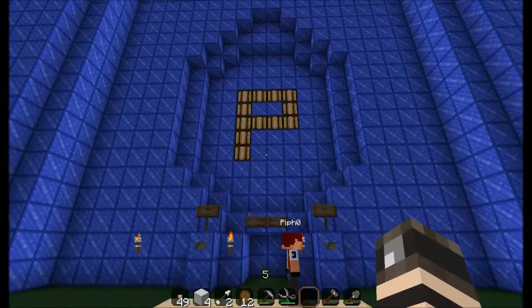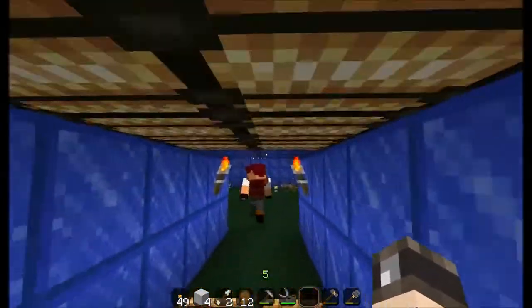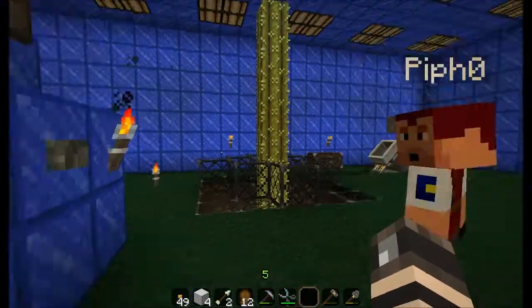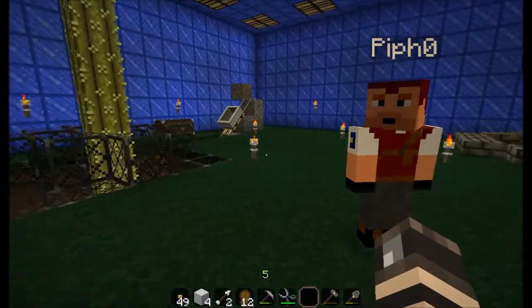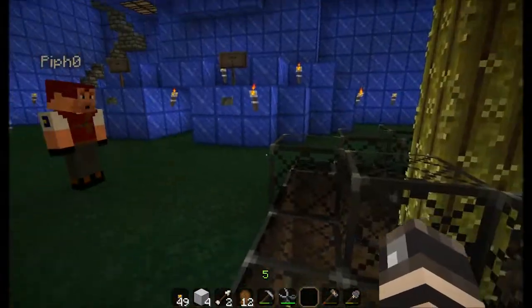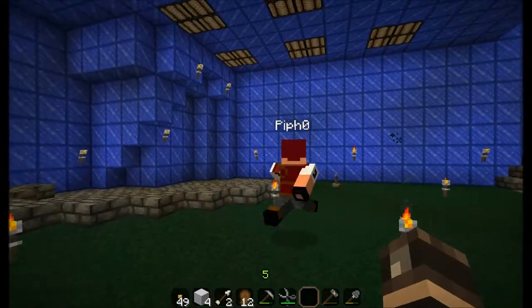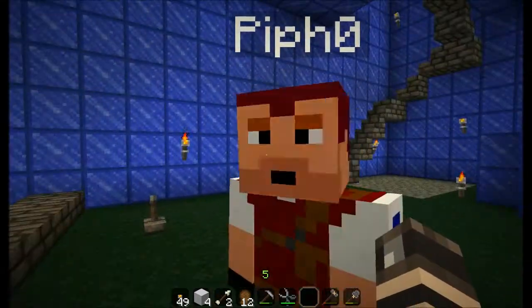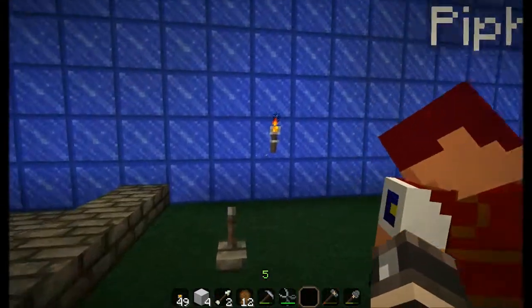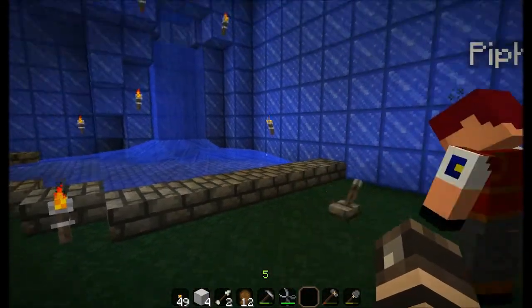Most of the space in here is all just redstone — basically. It has the open and close button. It's all nice. Let's not do the downstairs just yet — I think we'll save that for last. Of course, there's a nice waterfall that we've got.